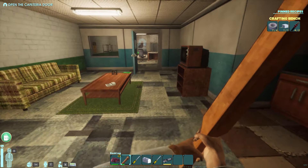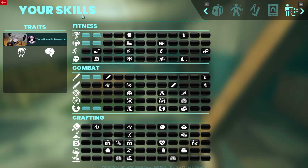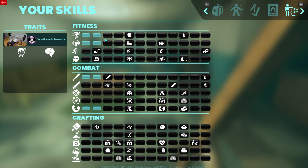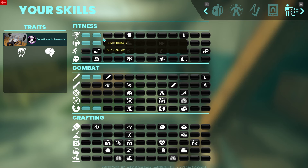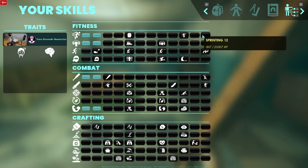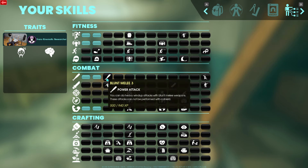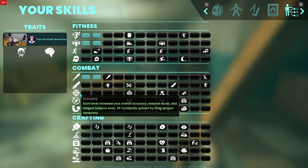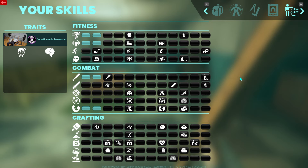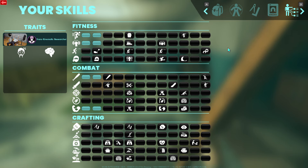The other thing I want to mention is the skill system. In the beginning when I picked the Trans Kinematic Researcher, it gave me bonuses like strength and melee damage. You'll notice there's fitness, combat, and crafting — lots of different skills. These are unlocked naturally by just doing things. By just sprinting around, you'll get more XP and eventually max out sprinting. If you use melee weapons, you'll increase your melee damage. We've got sharp melee weapons, accuracy, reloading speed, crafting, building, and more.